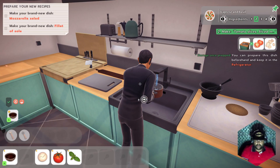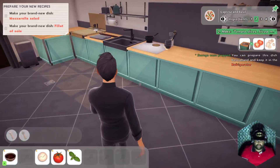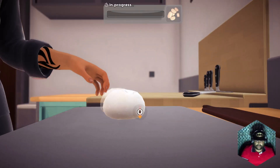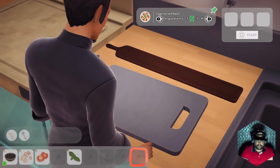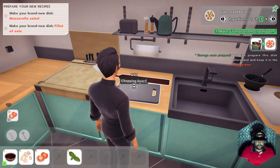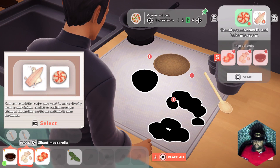After washing the saucepan, we move to the chopping board to slice the mozzarella and tomatoes. The slicing goes smoothly and we get both components prepped and ready for assembly.